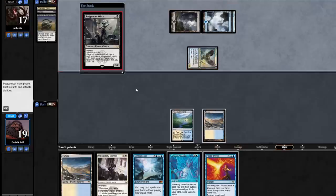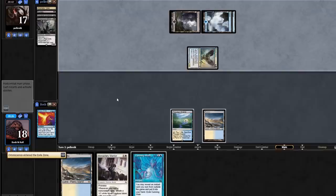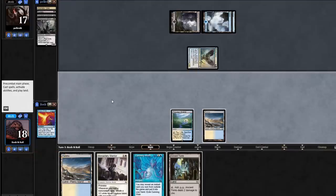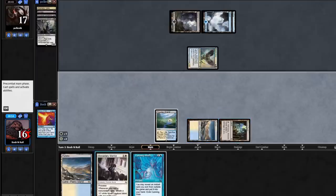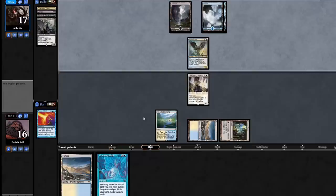It's Sedgemoor Witch — that's just like Monastery Mentor. Is this something I want to fight over? I don't think I'm equipped to beat them in a fair game. I'm just gonna Force this, pitching the Omniscience. This is where I draw Show and Tell and would have won the game. Do I play around Dazes? I don't think they have it, but don't lose to Dazes if you can avoid it. I think that's worth the two life to make sure Mentor doesn't get answered cleanly by a stupid card like that.